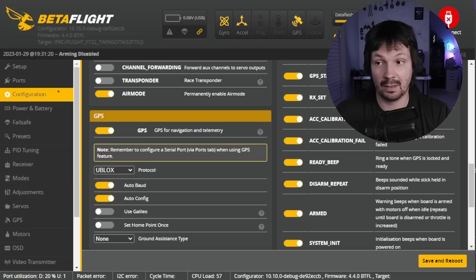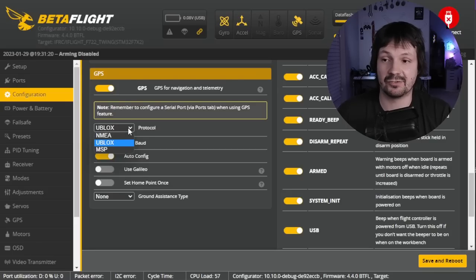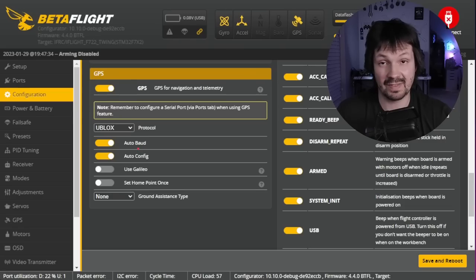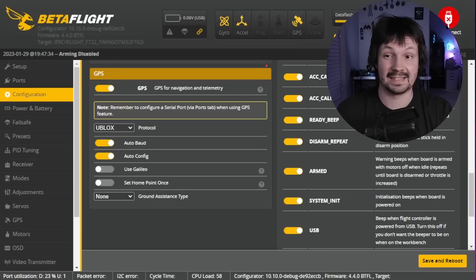Then open the configuration tab, scroll down until you see GPS and activate it. Betaflight developers recommend using GPS modules that support uBlox protocol, because that gives you at least 5 updates per second. If your GPS doesn't support uBlox, you can try NMEA — sometimes it gives a decent update rate, but sometimes it's only once per second, which will make your quad behave pretty jerky. Your goal is to have the GPS icon activated; it just shows that your GPS module is talking to the flight controller.